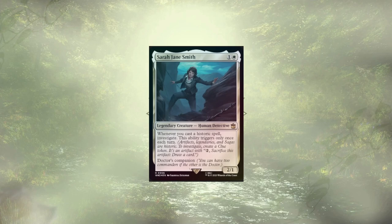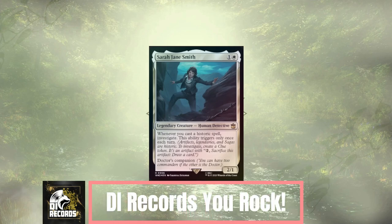Speaking of which, today's episode is dedicated to DI Records and their founder Dakota. DI Records is an independent record label with an emphasis on quality music, mental health, and suicide prevention. There's a link in the description down below for you to check out all the awesome work that they do. DI Records, you rock!